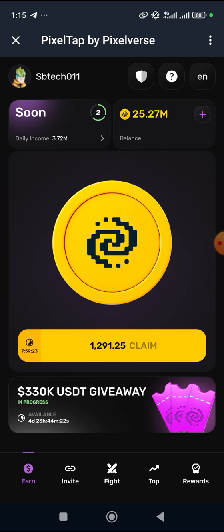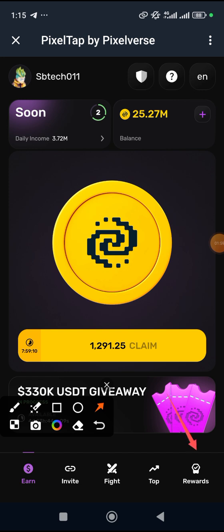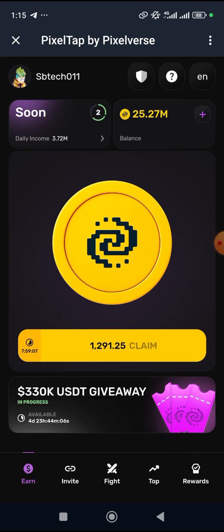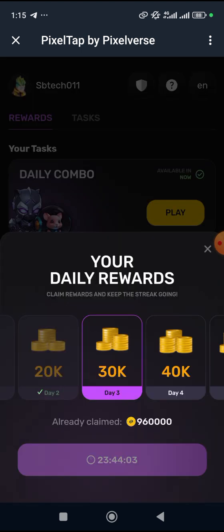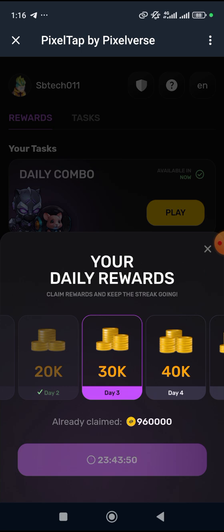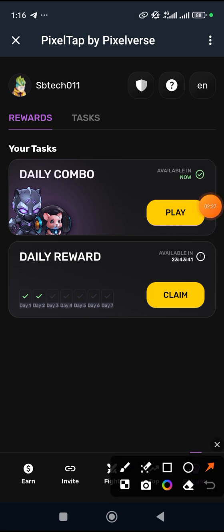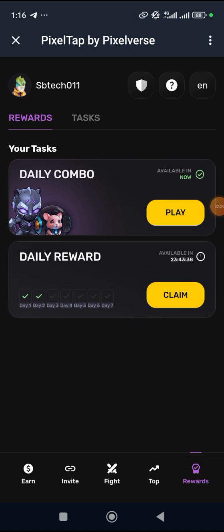The next thing is the daily reward. This daily reward has to do with you signing in daily. To do that, you just need to click on 'Reward.' I'm signing in for today — this is my second day — and the countdown for the next day has already begun. You just need to click here to claim. Failure to claim for one day means you start all over again, so ensure you are active.